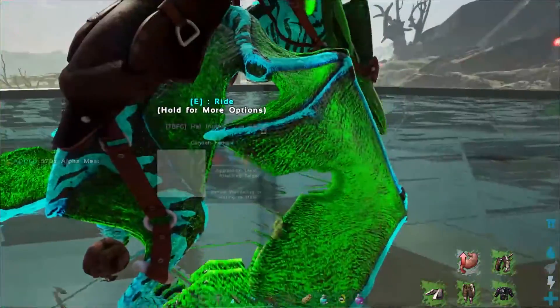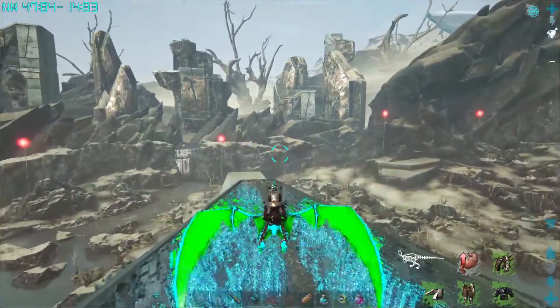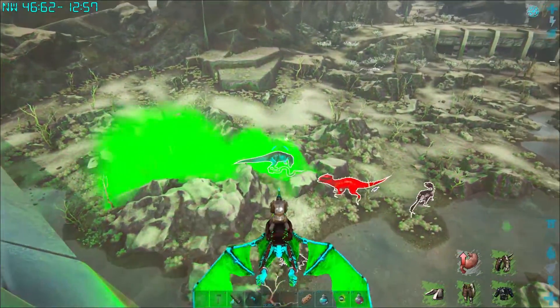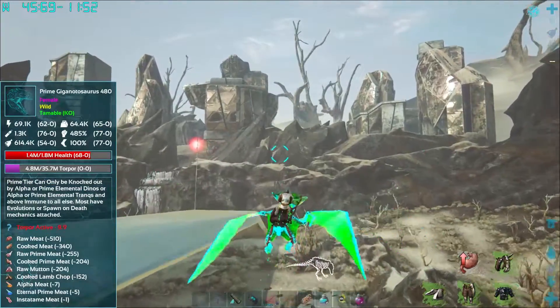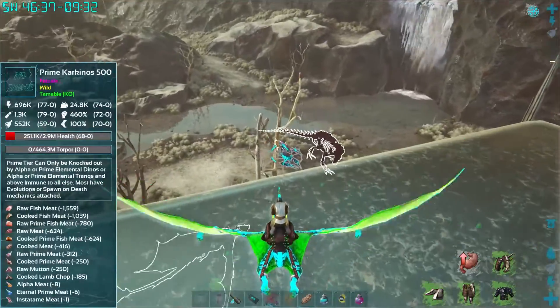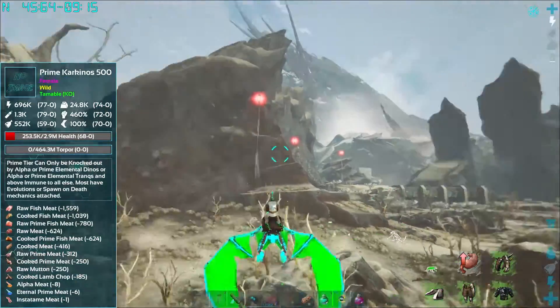I'm going to go back and show you base real quick, and then we're going to come back out here and look around. What I was looking for is there was a Karkinos right over here according to the scanner that's like level 600. I don't know if it's actually out here but we're going to look. We're looking for pretty much any of the Primes that we can turn into Infernals eventually.